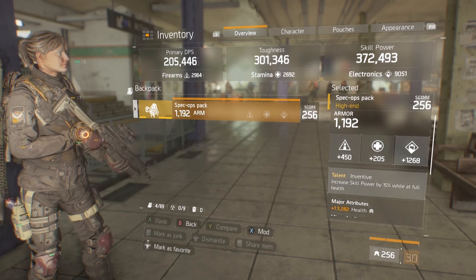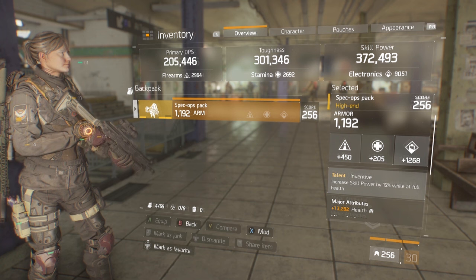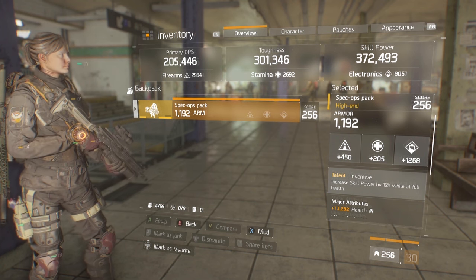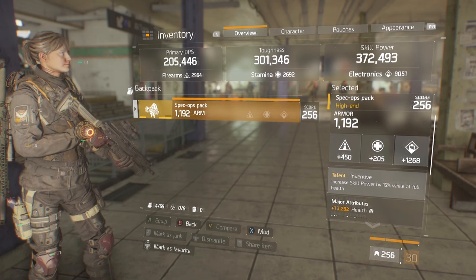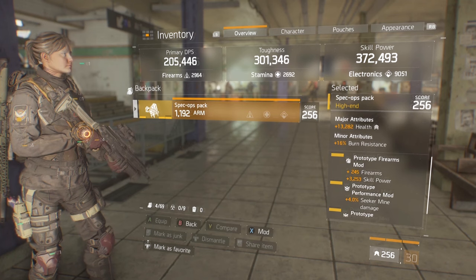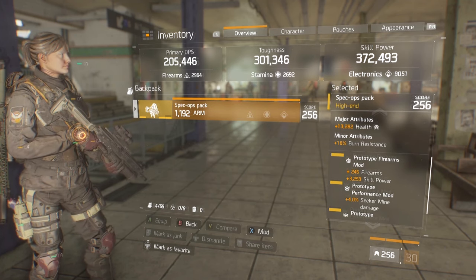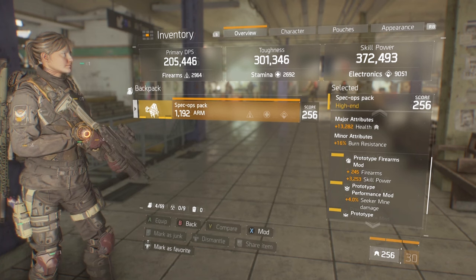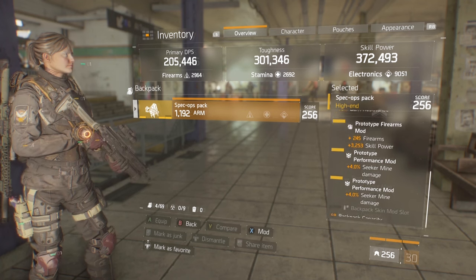The backpack is Inventive — increased skill power of 15% when you're at full health. This is super beneficial for getting the most out of your skills. Another attribute spot where you could roll for health or skill power, and we're rolling for health again. We're going to get a ton of skill power out of this build so we don't really have to roll too much for it. Mods — with the exception of one firearms mod, all of them are going to be electronics skill power. And all of my performance mods are seeker mine damage.